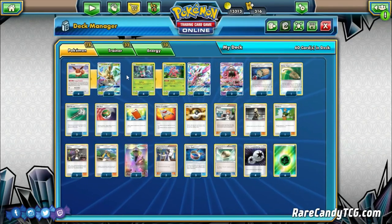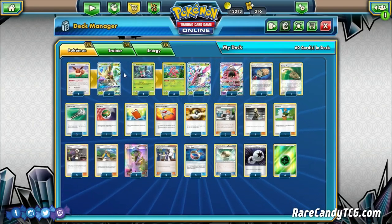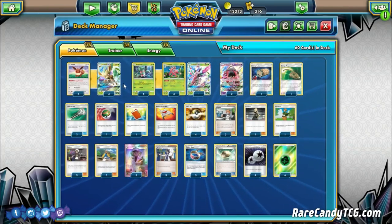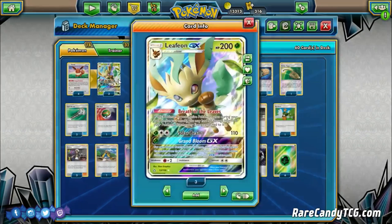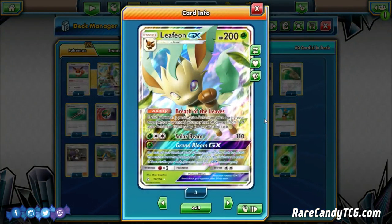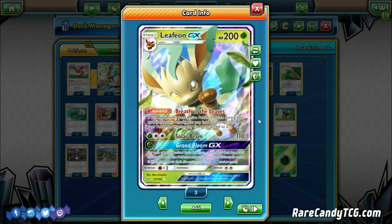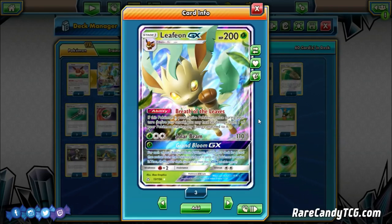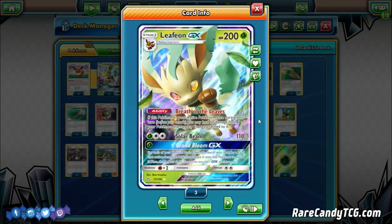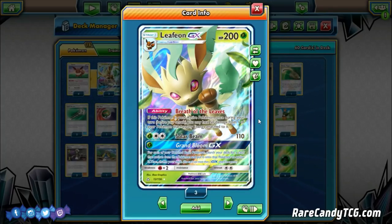This is a Leafeon deck — it's our main attacker, so we're playing a 4-3 line of Leafeon GX. The reason we're playing 4 copies of Eevee even though we only have 3 Leafeon is to maximize our chances of starting with Eevee, since it is definitely our preferred starter. Leafeon GX has 200 hit points, 2 retreat cost, and fire weakness. It has the ability Breath of the Leaves: if this is your active Pokemon, you get to heal 50 damage from one of your Pokemon that has any energy attached to it. This gives us extra tanking potential, especially against decks that have to 2-shot us — it can sometimes turn those 2-hit knockouts into 3-hit knockouts.